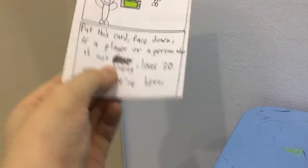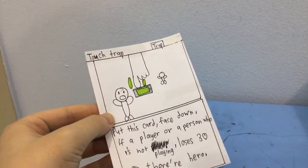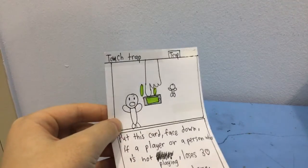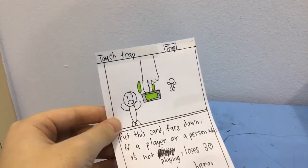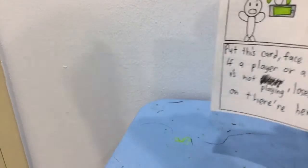Next one is the Touch spell. Put this card face down. If a player or a person who is not playing loses 3 health on their hero — like if a random person touches this — they lose 3 health, even though they're not playing the game. So you can just punch them.